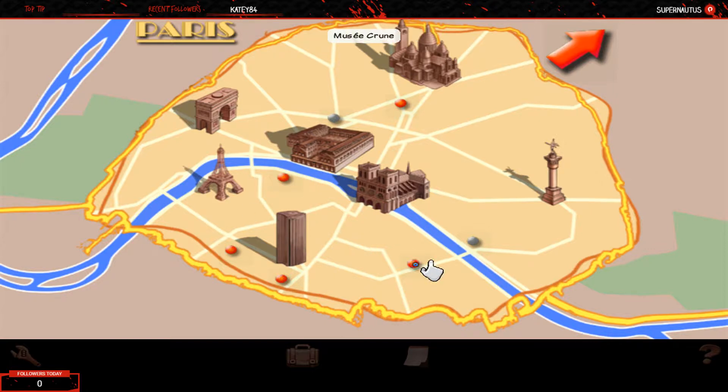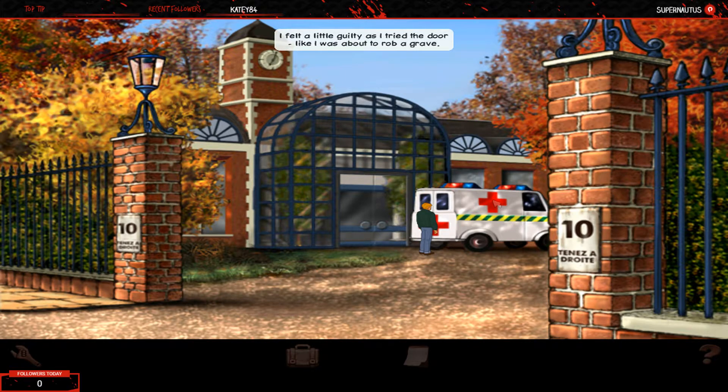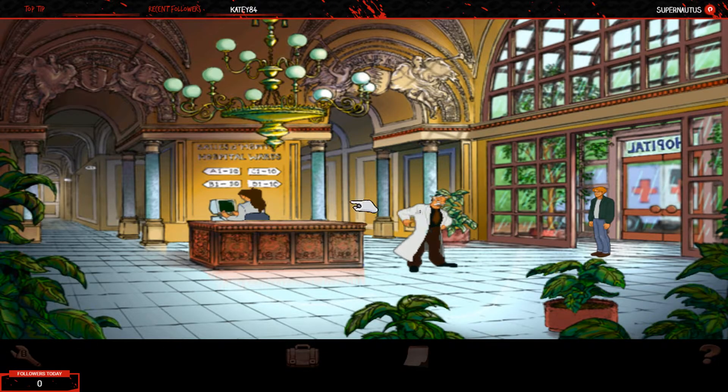Navigating to the hospital - there's the Café de la Chandelvert where the adventure started, and the Musée Croon. Arriving at the hospital, George tries the ambulance door. "I felt a little guilty as I tried the door - like I was about to rob a grave." The door was locked - which is probably just as well since George is on vacation and shouldn't be stealing ambulances.